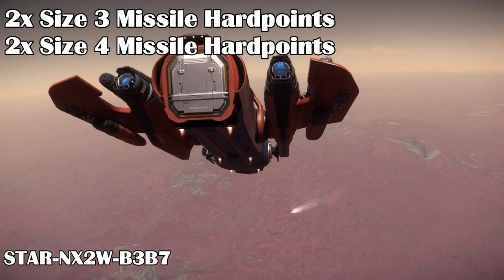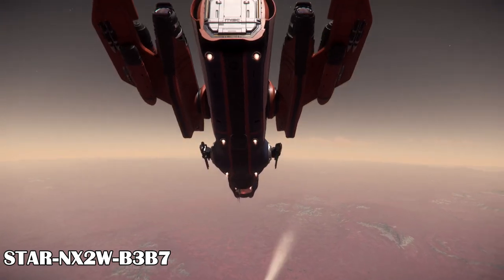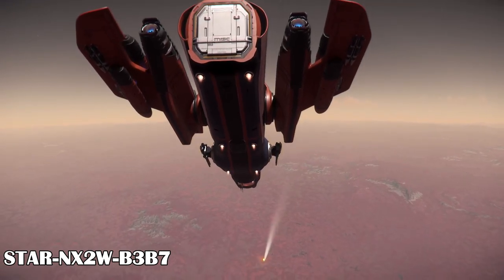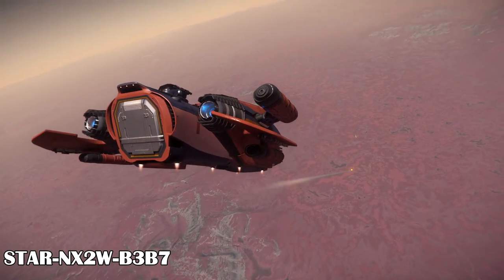There are two size 3 and two size 4 missile racks on the wings. The size 3 points have dual size 2 missiles, and the size 4 hardpoints have dual size 3 missiles, for a total of 4 missiles of each type. You can change out the racks as needed.